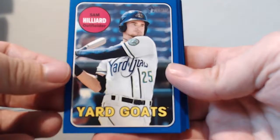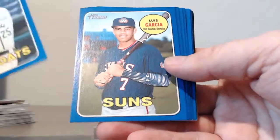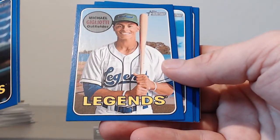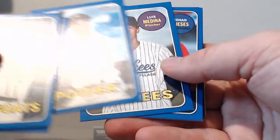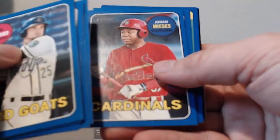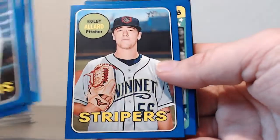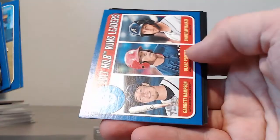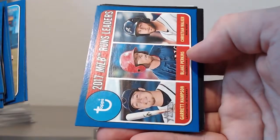Blues: Sam Hilliard, Luis Garcia, Michael Gigliotti, Lolo Sanchez, Luis Medina, Johan Mieses, Colby Allard, Estevan Florial, Steven Duggar, Fernando Tatis Jr., and Hampson, Perkins, and Welker.